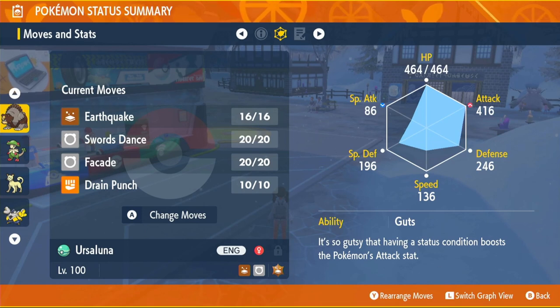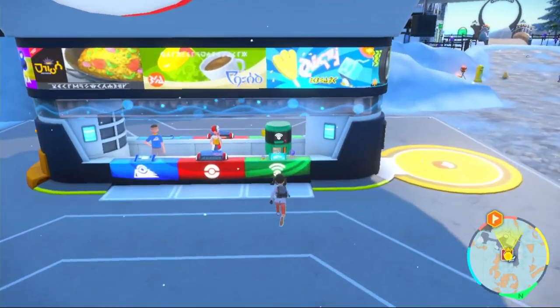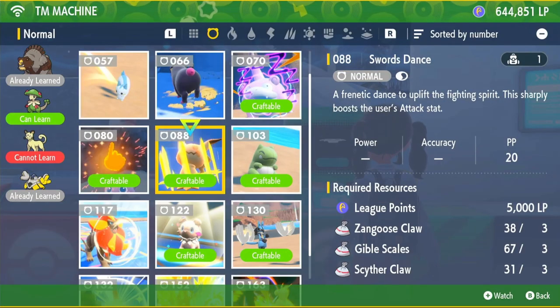All four of these moves are TMs, so we'll need to do some farming. Come to the TM machine at any Pokemon Center. First up is Swords Dance, and we're going to need Zangoose Claw, Gible Scales, and Cipher Claw. Let me show you where to get these.